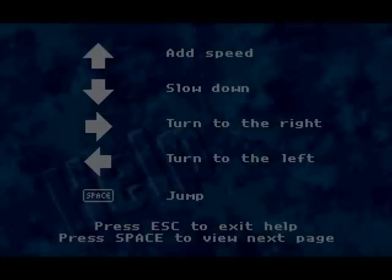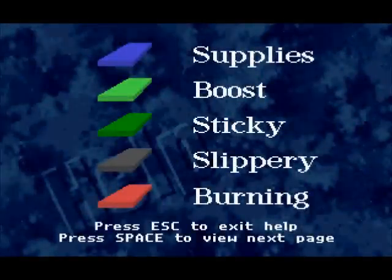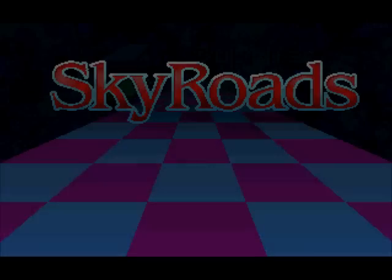The premise of this game is you have a spaceship. You need to go to the end of the level in any way that you can while avoiding some of these things. Finding blue squares is good because that'll give you supplies. Green ones are good, the light green ones are good, the dark green ones are bad, the gray ones are kind of sort of bad, not really, and the red ones are really bad. I'll explain them in a minute.